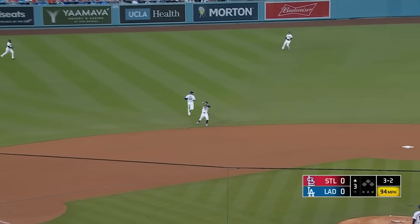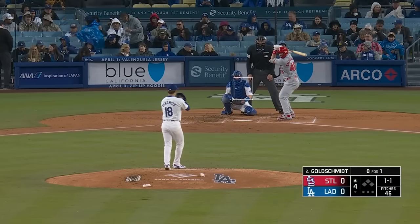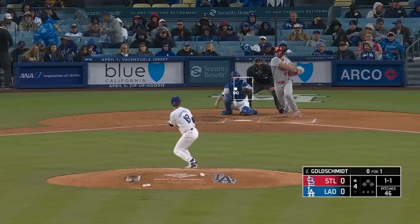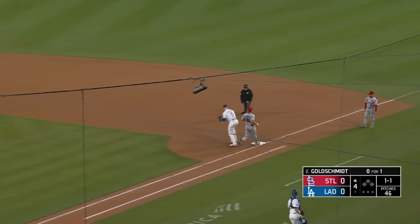Ground ball to short — Mookie on the backhand, he's got it cleanly, thrown across in time. That comes with commanding the baseball. Despite the rain, ground ball to Muncy at third, he's got it easily. One out.